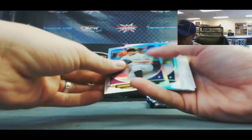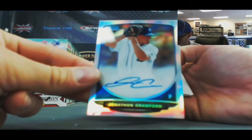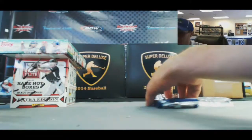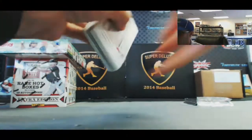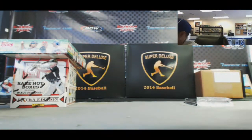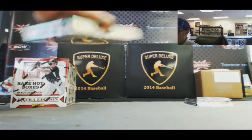Jonathan Gray refractor and a refractor autograph of Jonathan Crawford. We'll finish up with a Franchise Future and a Chance Cisco refractor. That's box number one of the medley break — let's move on to the Topps Mini.